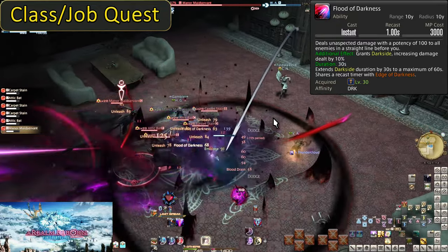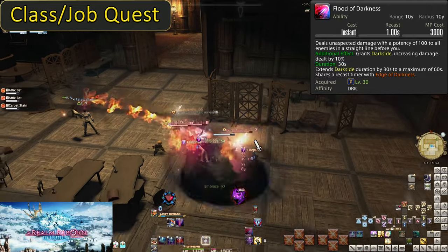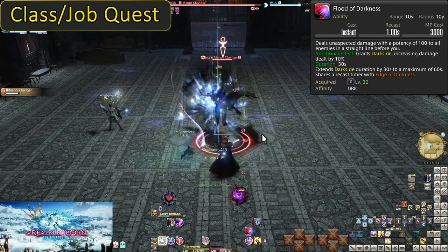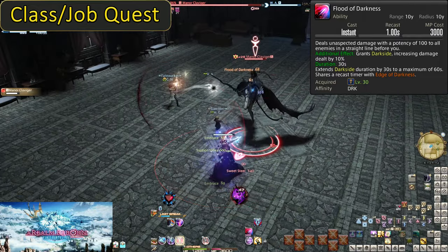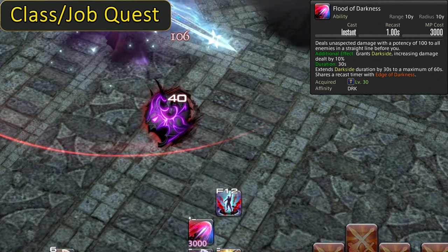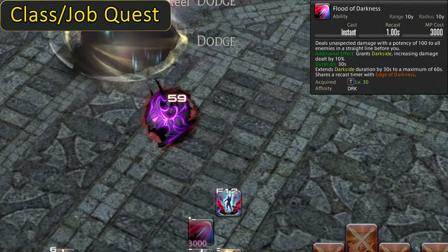You will use Flood of Darkness in single target too, which is where that 600 MP from Siphon Strike comes in. It may only be 100 potency, but it's still more damage. On top of that damage is the other UI element we have — the Darkseid gauge will light up upon using Flood of Darkness. Darkseid is a 10% damage increase while it lasts. Using Flood of Darkness gives 30 seconds of Darkseid, with multiple uses increasing the timer up to a maximum of 60 seconds.